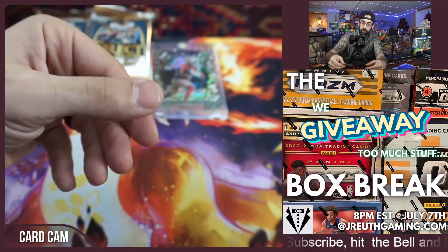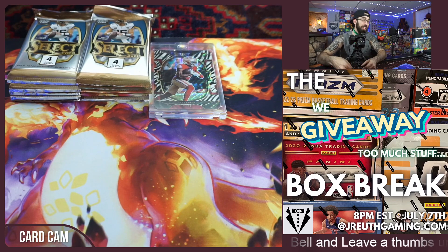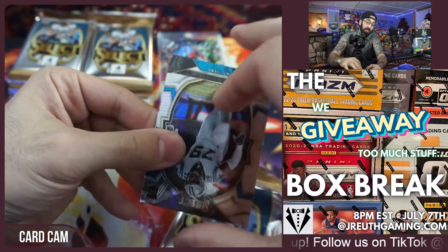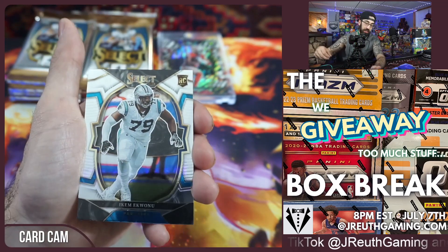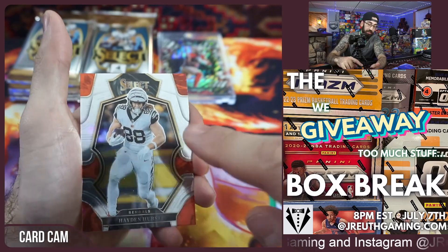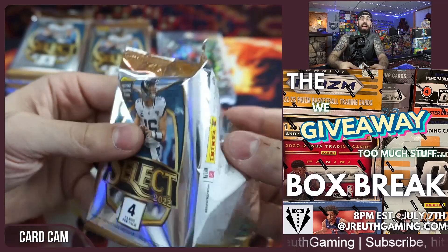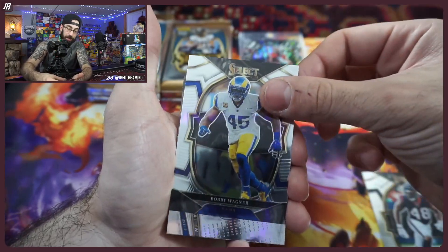We're looking for Burrow with the white tiger zebra print. I can't believe we hit again! I've been trying to say I'd go blasters over megas, but we've now personally ripped three mega boxes on channel and two of them had case hits. This doesn't happen all the time — but that zebra print is exactly what I want. We have just been hot here.